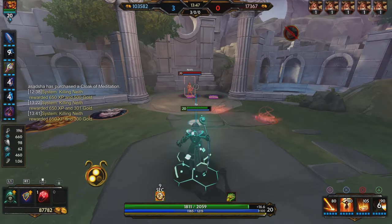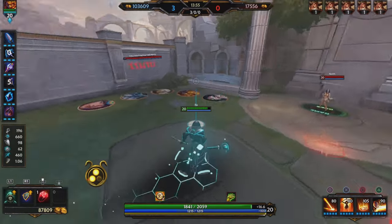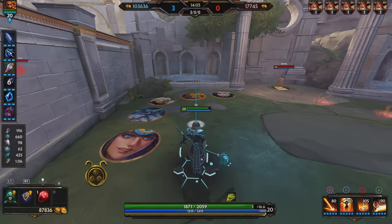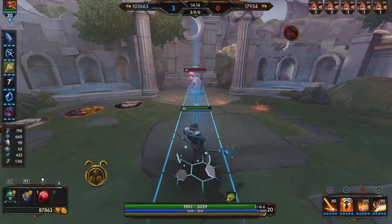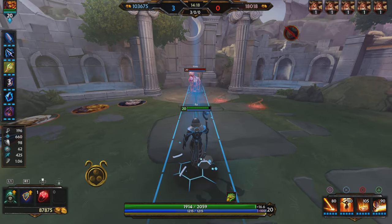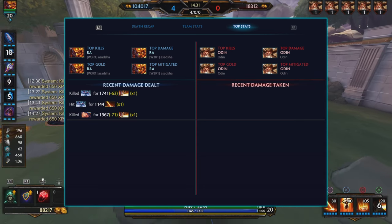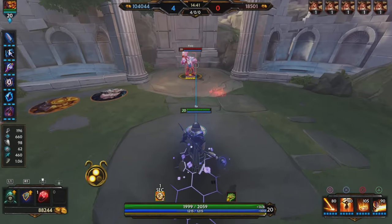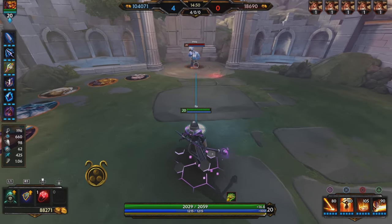My ultimate is hitting for almost 2000 damage, and this is before the power pot. Depending on how far ahead you are, you can hit even harder because the enemy's armor scales with their level. I'll show you what it does to a tank. This is a level 20 no-items tank, which is not ideal, but even if 30 to 40 percent damage is reduced — even if half of the damage gets reduced — that's still half of 1700, which is around 900 damage on a tank.